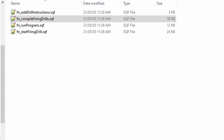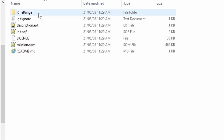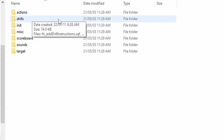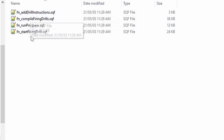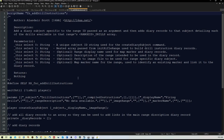Inside the folder — rifle range new dot Altus — go into the rifle range folder, then into functions, and then into drills. We have a function called add drill instructions SQF. If we open that, Alistair Scott who created this range has very graciously added instructions for adding your own rifle range drills. So you can have targets at varying ranges, different time intervals popping up, and you can name the practices whatever you want. You can move the targets forward for a pistol range, or further out for a sniper range — whatever you like.